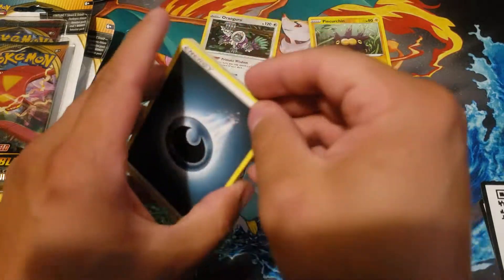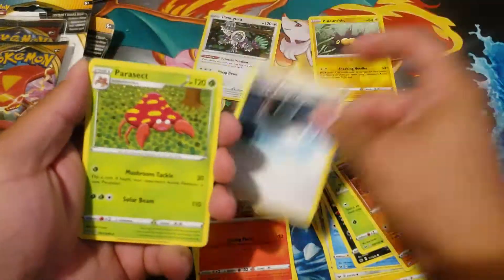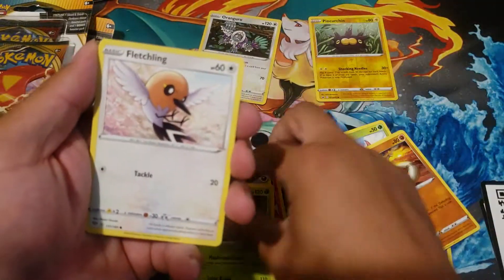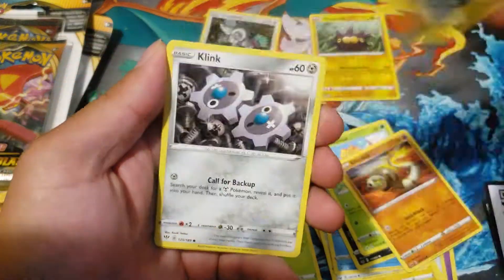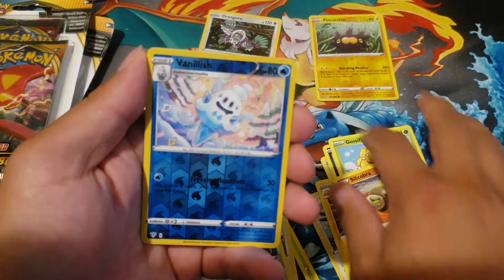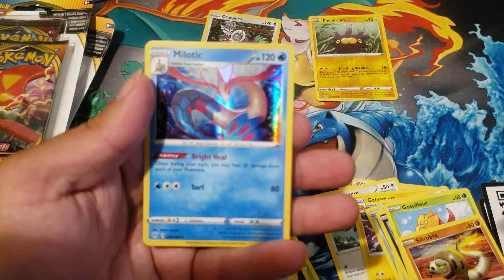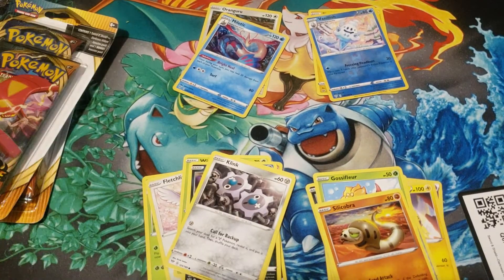Co-cart, one, two, three, four - Charizard, are you here? Dark Energy, hiding energy, Perisec, Fletchling, Impidimp, Grimer, Clinkang. The reverse holo and a rare Milotic. That pack was very cold.